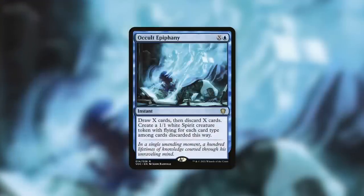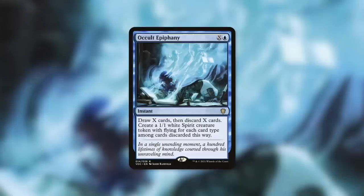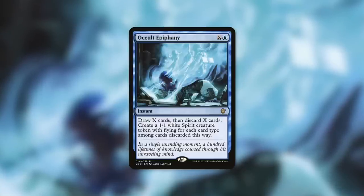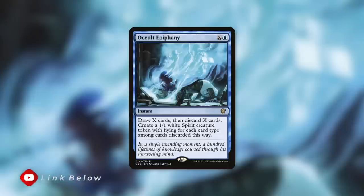Next up, a card that can help in a different kind of way: Occult Epiphany. Costs X and a blue — so basically just a blue for this commander. Draw X cards, discard X cards, create a 1/1 white spirit creature token with flying for each card type among cards discarded this way. This one does have a limit on the number of creature tokens it'll make you, based on the different kinds of cards you've discarded, but being able to have a massive amount of card selection by drawing and discarding a ton of cards — just a massive amount of looting can really get you set up for that turn and help you go off, while also making some tokens on the side. Even if this just makes you three or four tokens, that's still going to be well worth it.